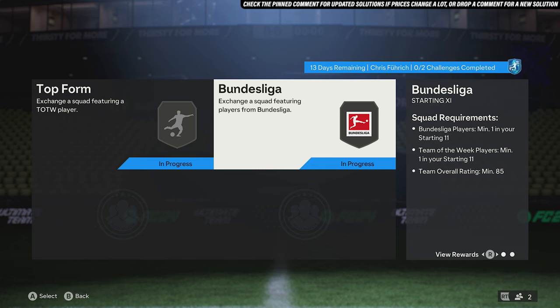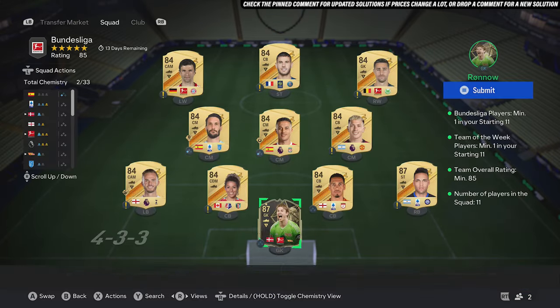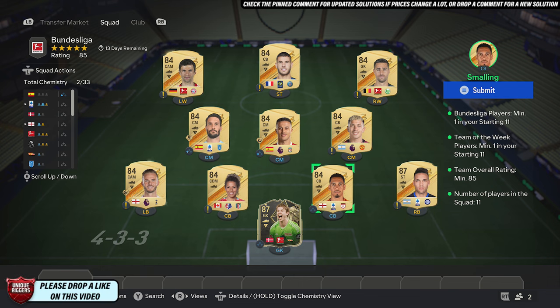Jumping into the second squad just here. For this one, 85 the rating, also requires a Team of the Week card and a player from the Bundesliga as well. So the first thing you do, you want to pick up an 87 red Team of the Week card, around 38k. Once you've done that, you want to pick up an 87 red card Martinez, around 13k.